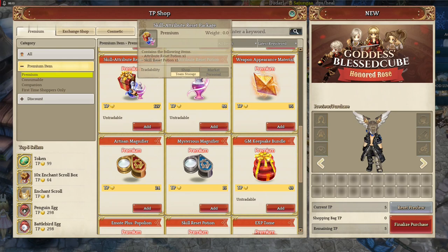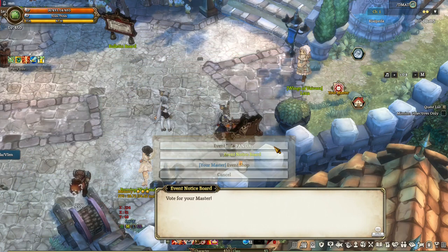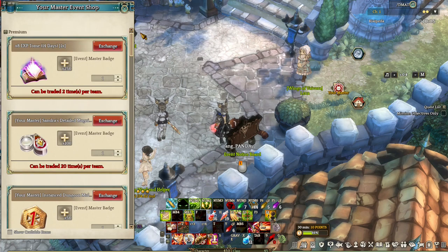The cash shop also offers skill reset potions. And the last way I could think of is events — most of the time they offer resets in events, so take part in them if you want reset potions and other goodies.